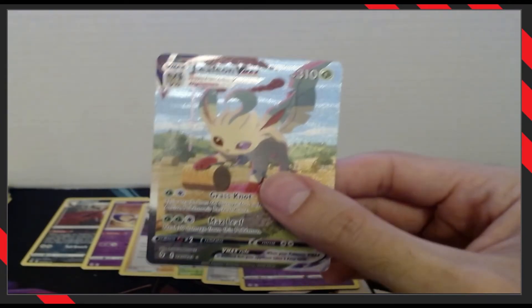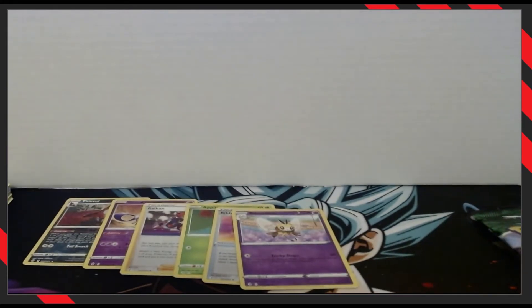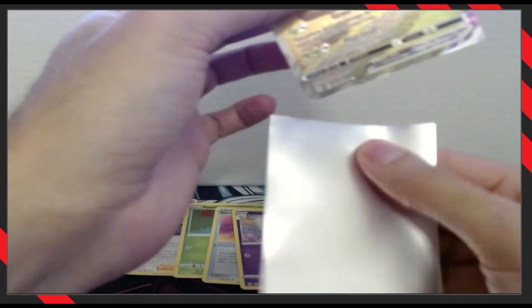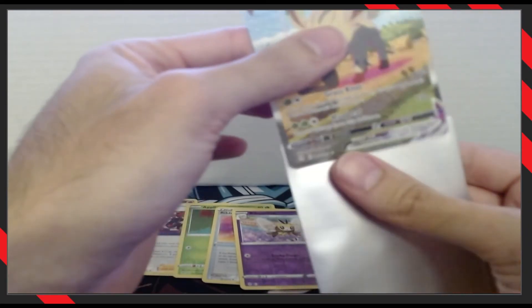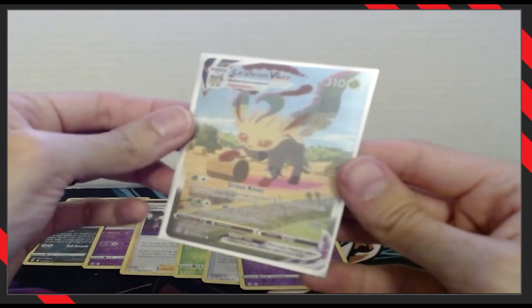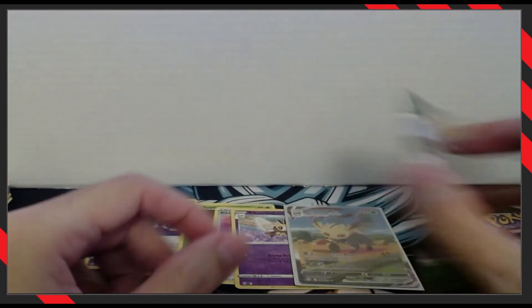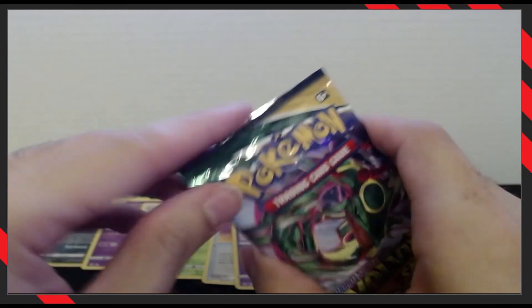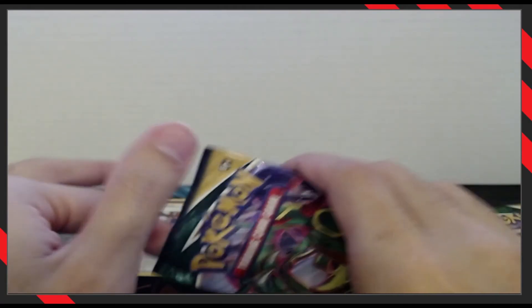I should open one of the packs that came with this. Let's do that. Let's be careful here, guys. Beautiful, beautiful. Two more packs to go — can we get something more out of this Elite Trainer Box? I'm happy with that Leafeon, I'm not gonna lie. Yeah, we got the trick, guys. I am breaking no more packages from now on.